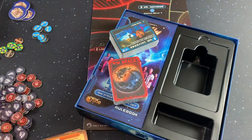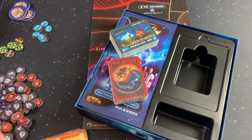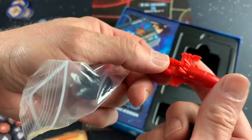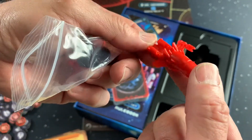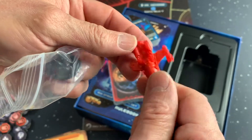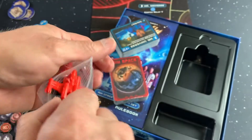We've got a couple of Reaver ships. They're darker red — the other one is kind of more orangey. But other than that, it's the same sculpt, the same toy soldier plastic.